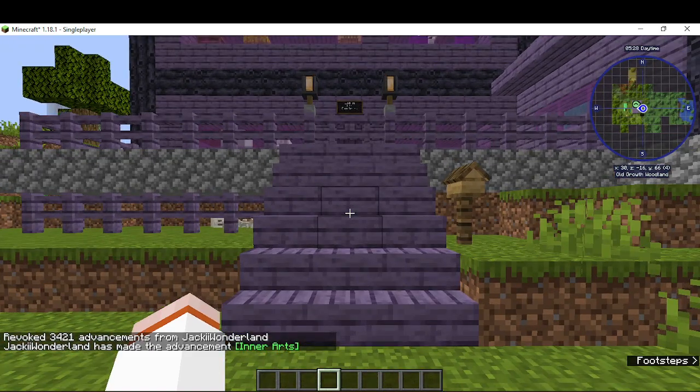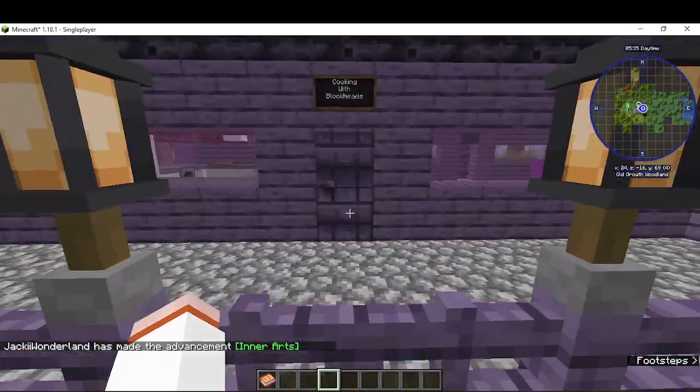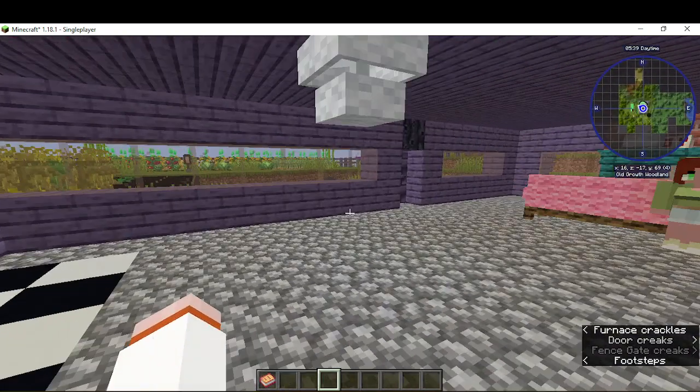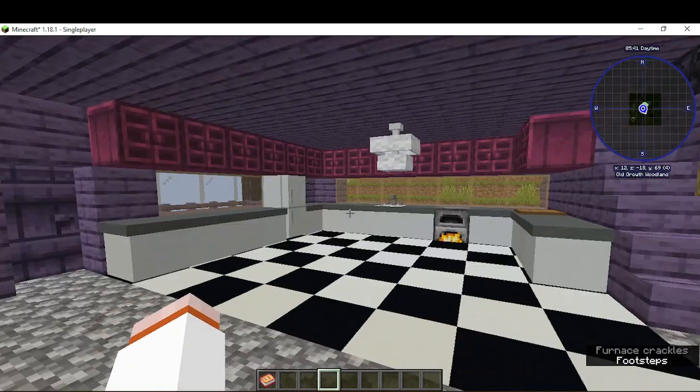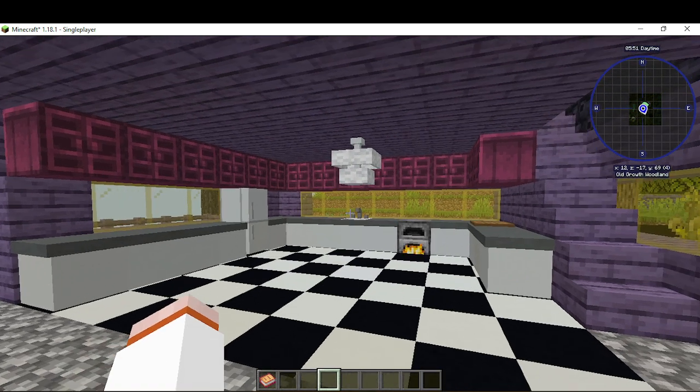Hey there guys, and welcome to the first ever episode of Cooking with Blockheads. Today, I'm going to show you how to cook children. So first, this is my kitchen. I am currently using Minecraft 1.18.1 with MCA Reborn. The link to that on CurseForge is in the description. And this is my kitchen.